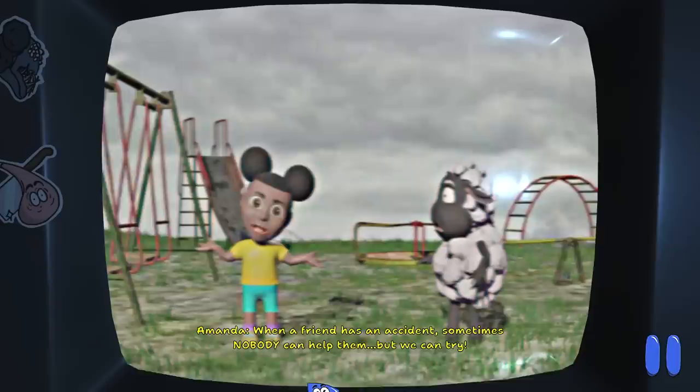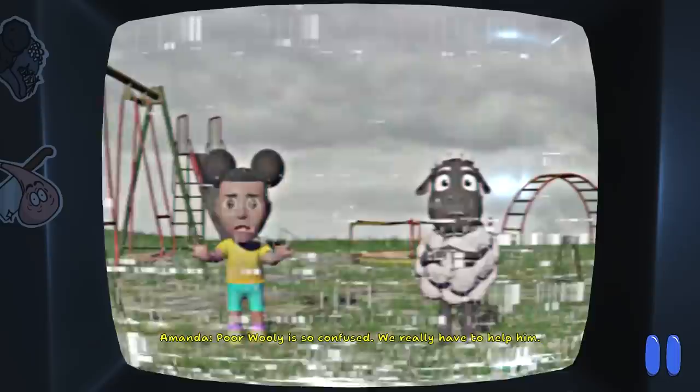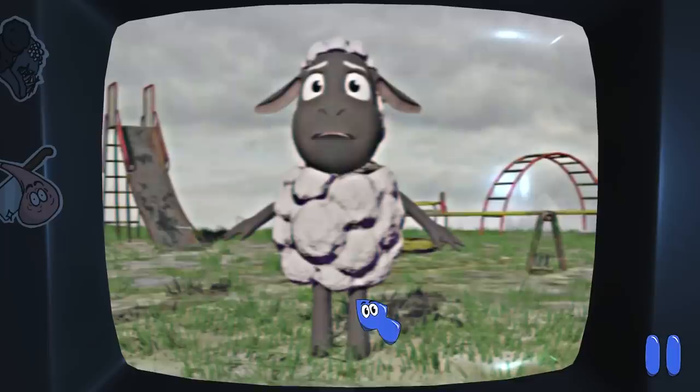We don't have much time. Do you trust me? Yes. Let's say yes — Wooly! Ready for an adventure? Amanda! I know you can't... Wooly had an accident — that was creepy. When a friend has an accident, sometimes nobody can help them, but we can try. Poor Wooly is so confused. We really have to help him. First we have to know what is wrong. What part of Wooly is broken? We might have to damage him if we touch him. It was his knee last time, wasn't it?